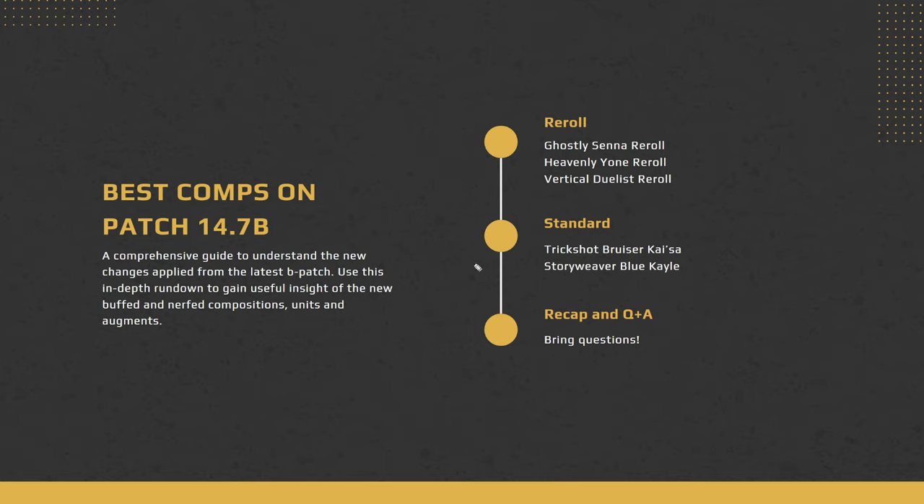We're going to move on to our standard comps: Trickshot Bruiser Kaisa, which is really strong with plenty of buffs and caps quite high, and then the new Storyweaver Blue Kale. We'll end with the recent changes and finish off with a recap. This class will cover everything changed from the latest B patch, including buffed and nerfed compositions, units, and augments.